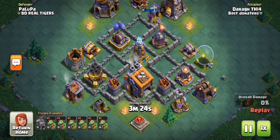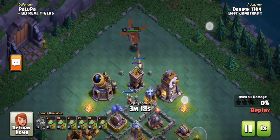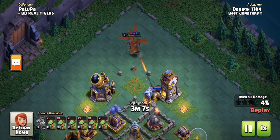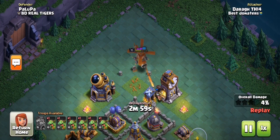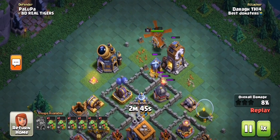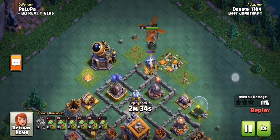Like the Super PEKKA army, it's literally just six baby dragons, but instead of the battle machine they're using the battle copter. For this army you kind of want to have the battle copter snipe off some air-targeting defenses - like an archer tower, air defense, or something around the edge of the base. Like I did there, I sniped off an archer tower. These baby dragon attacks last about a minute, so you can give the battle copter plenty of time to snipe off a couple of high HP buildings around the base. Once you deploy the baby dragons, the attack ends in only about 30 to 40 seconds.